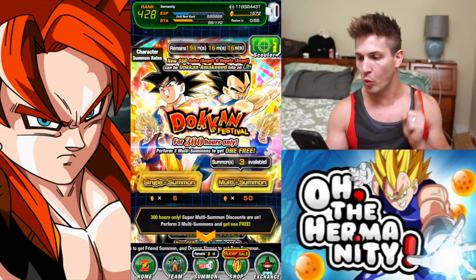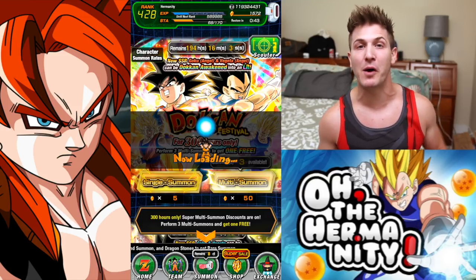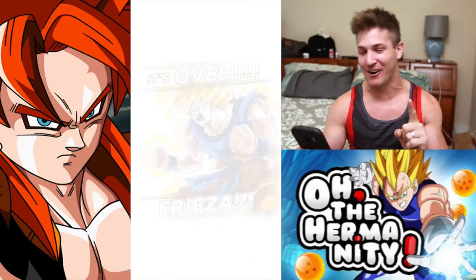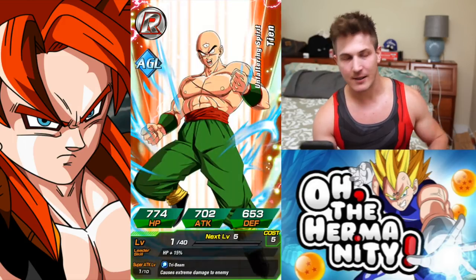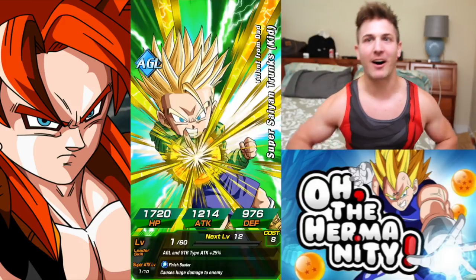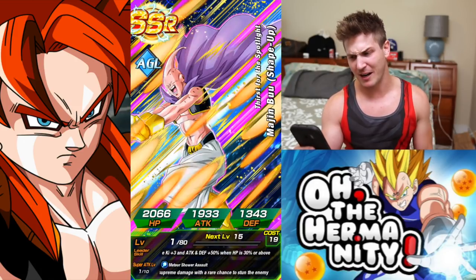Let's do one more multi — one more multi on this Gogeta banner so we can get at least two more tickets and rip one more multi on the tickets. I always say I'm not gonna do any more and I always do one more — there's always at least two or three coming when I say one more. Rainbow pull — screen break, this could be it. We got a Zamasu — it's a great unit. But dude, that better not be — okay good — wow, I haven't seen this Shapeup Boo in a while.